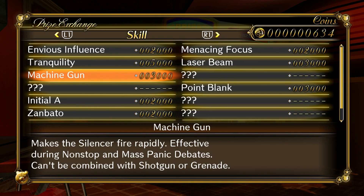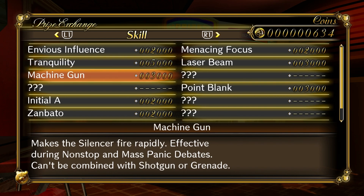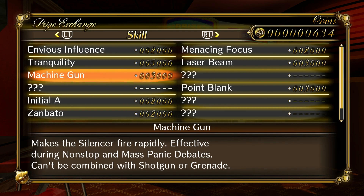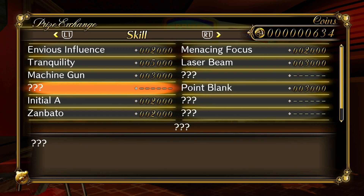Machine Gun is interesting — it makes the silencer fire rapidly, effective during non-stop and mass panic debate, and can't be combined with shotgun or grenade. If you're going to get Machine Gun, I'd recommend also getting Tranquility and Upshift so you can move your reticle really fast and get a ton of white noise. By the way, there's a trophy for shooting down 500 or so lines of white noise. Point Blank is also interesting — it allows the touchpad to be used to destroy white noise, so just press the touchpad and it's all gone in one second.